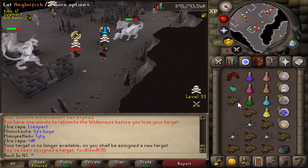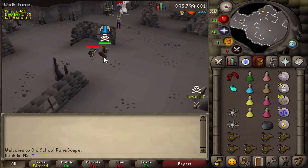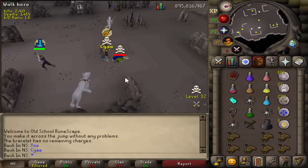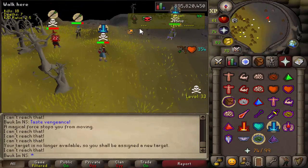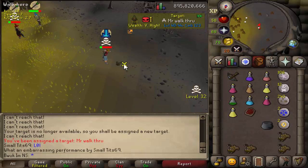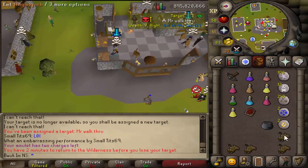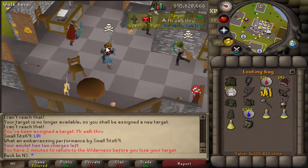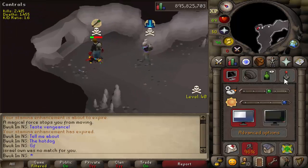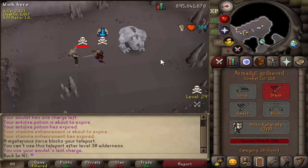I wanted as much diversity as possible in these drops - I wanted to see some of the weirdest things. The loot tab is just something else. Some of the items I got from people in the wild had me actually crying laughing. It would be almost as funny as taking down a max mage from 99 HP with two hits, wearing nothing more than red dhide, a rune plateskirt, and a gas mask. Not sure what inspired the mask, but it did get me that 14 mil PK - which believe it or not was not the most expensive PK of the video.